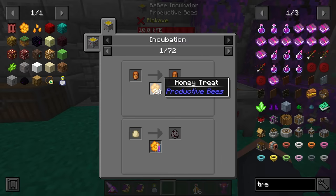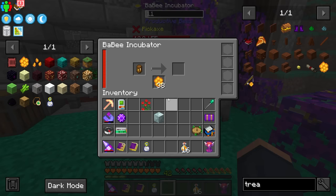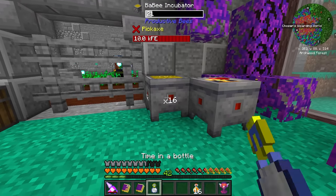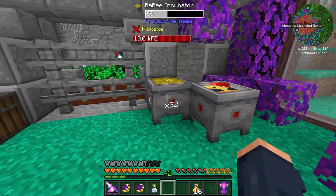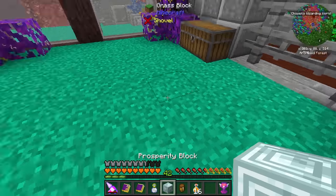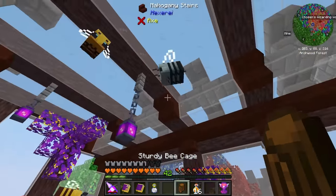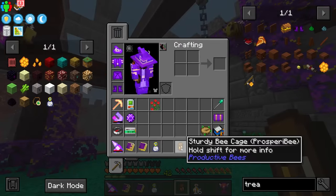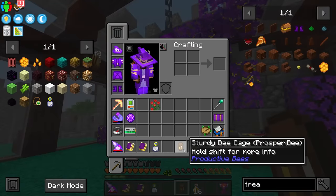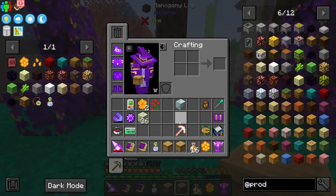To do this, we put the sturdy cage in there and we're going to need treats. You're going to have to put 20 treats to start this process up, and of course this is another process that's going to take time. You can put speed upgrades inside to speed it up. Here we go — this is ready to go, and now we have a fully grown one. This is one of the in-world ones that we have to do. I just click that, and now we have ourselves a prosperity bee!